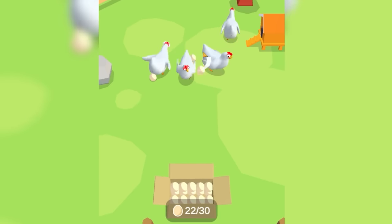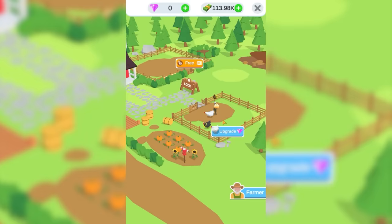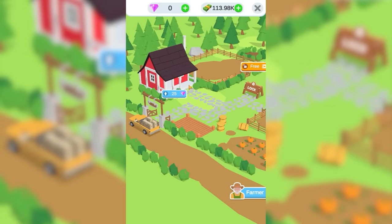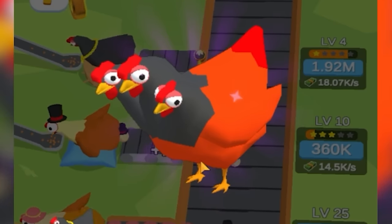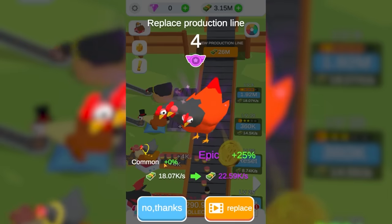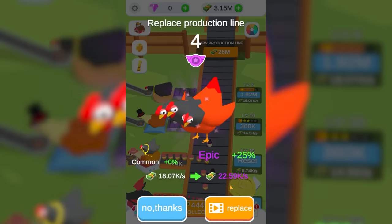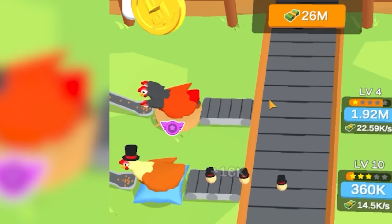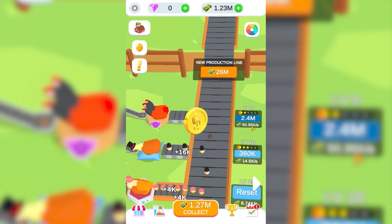I don't know how I got here, but now I'm manually collecting eggs. I'm not feeling intellectually satisfied. But now the farmer has something to do — he can collect eggs and live in the house. While that was happening, we made 3,000,000 dollars and we got a new chicken. It's a three-headed epic chicken. That's going to take us from 18,000 to 22,500 dollars a second. I've always wanted a three-headed chicken. Then we're gonna upgrade it to level 5, so it's up to 50,000 dollars a second.